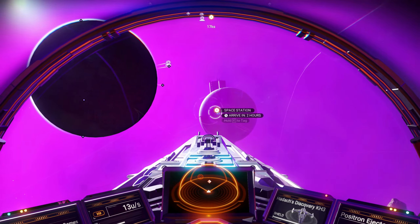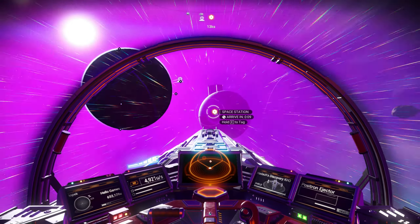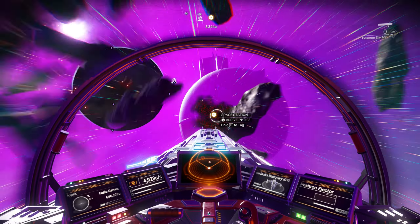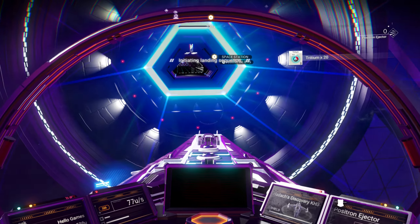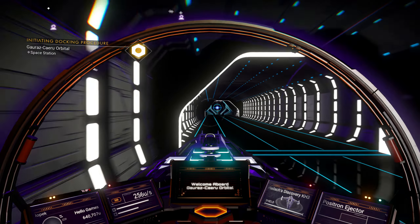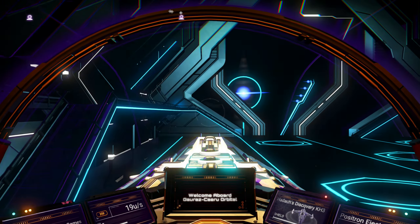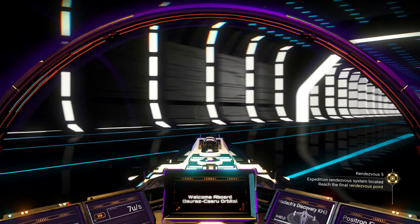I'm going to head into the space station quick, and I'll have to see what I can find on this. I might have to look up the location. It should be showing it to me, like it did with the previous ones. So I'm not really sure why it's not. Maybe because I came to this system before, I'm not sure.